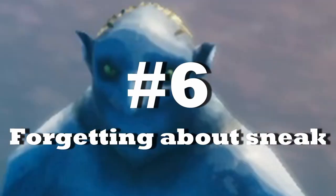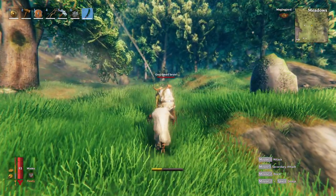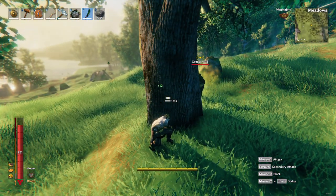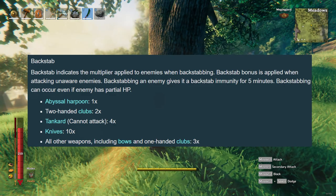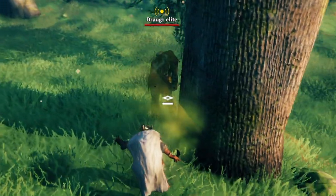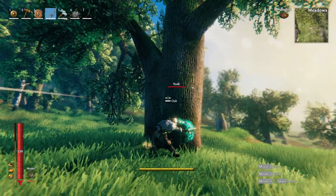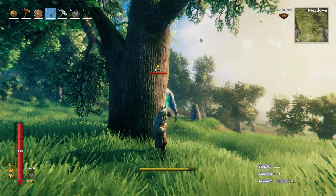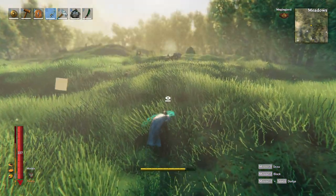Mistake number 6: forgetting about the sneak mechanic. Many people ignore the sneak mechanic even though it's really useful in various situations. Every time you hit an enemy while sneaking and the enemy is unaware of you, you'll apply the backstab bonus effect. This can be a really powerful bonus as it multiplies your damage up to 10 times depending on the weapon. If you don't like melee weapons, you can still apply this with the bow for a good opener — just make sure you see the enemy before the enemy sees you and shoot your arrow for 3 times the damage.